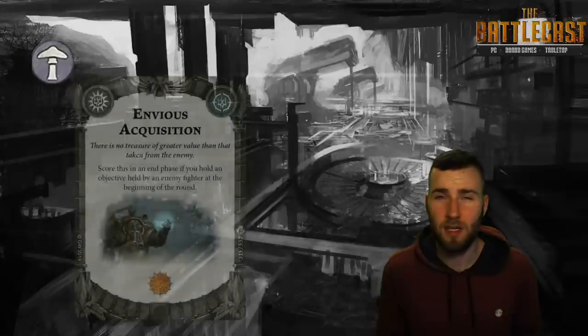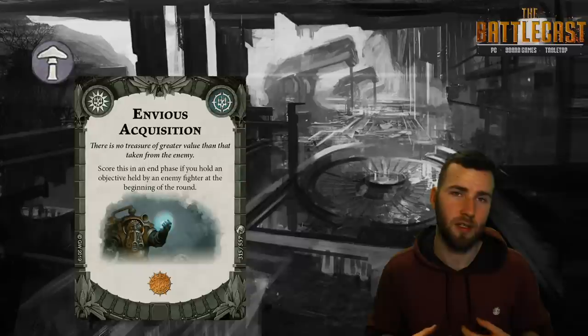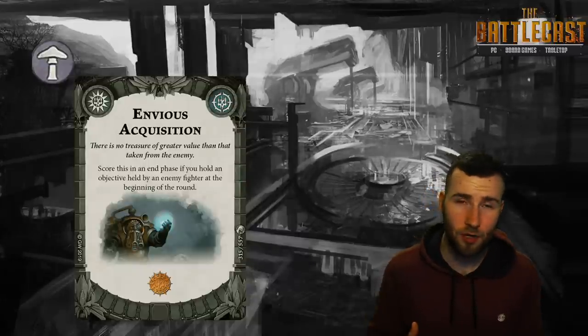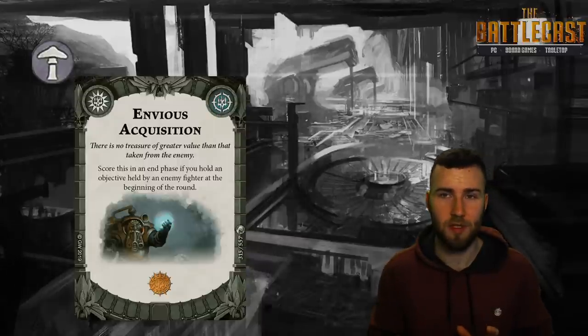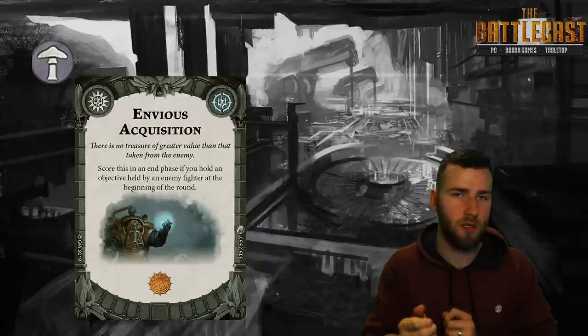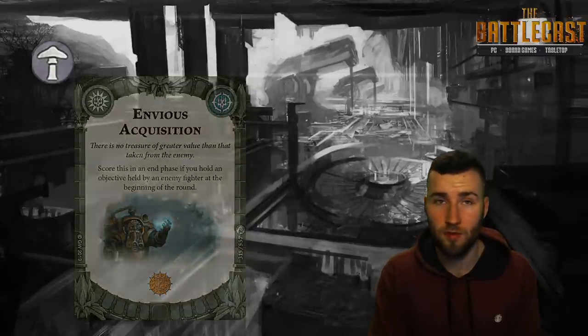Next is Envious Acquisition for one glory — score this in an end phase if you are holding an objective that an enemy fighter held at the beginning of the round. This is a cool card because there's also Claim Retaken that the dwarves have, so maybe they double up on this, using Confused Priorities or similar to score it. It adds a little more consistency if you're going for that play style.